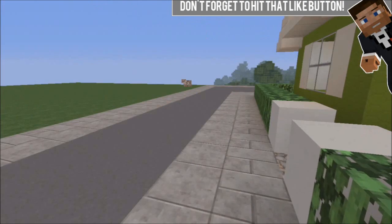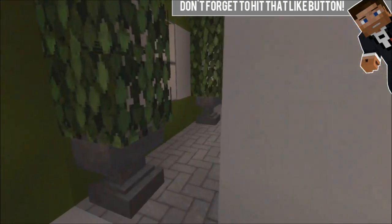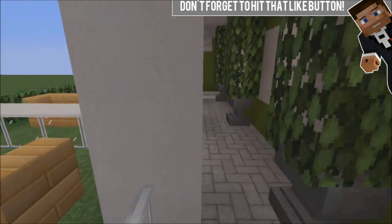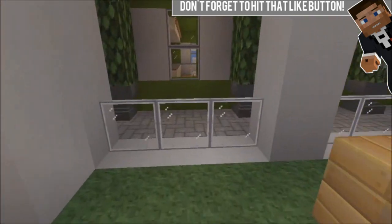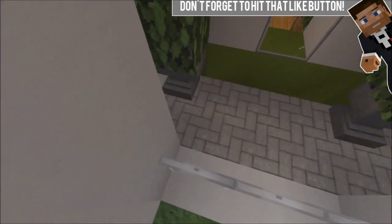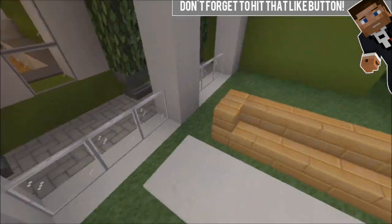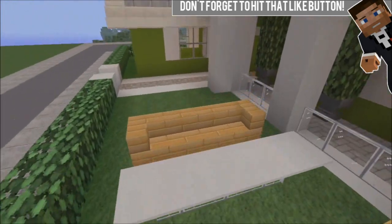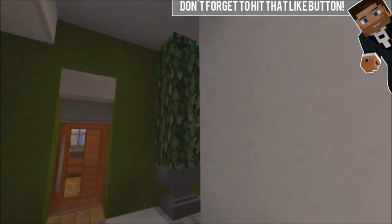Alright, so let's look at the outside. Of course most traditional houses have this little porch area. I would have added light gray wool or something, but I thought I'd leave it. I opted for a new table design instead, which works pretty well in my eyes, so I'm going to keep that.